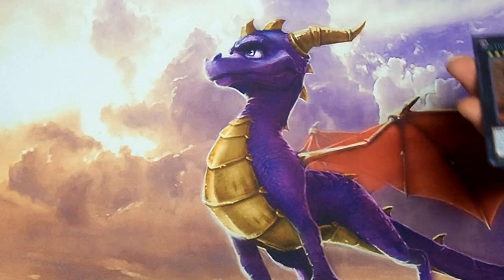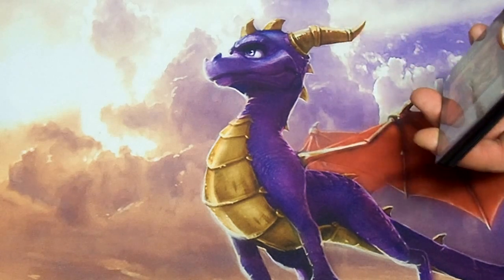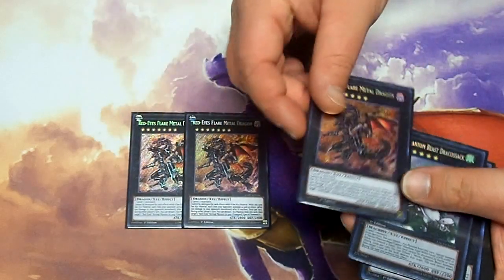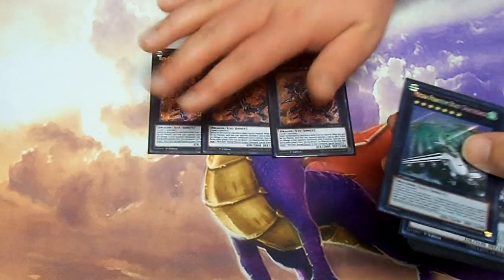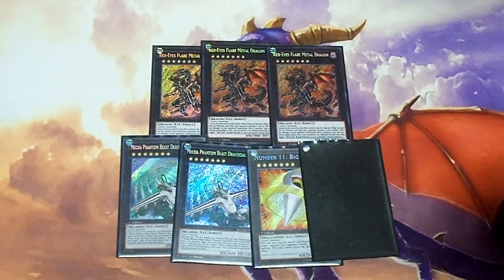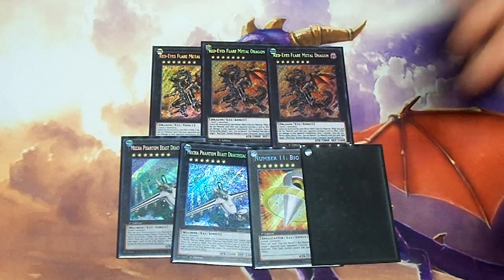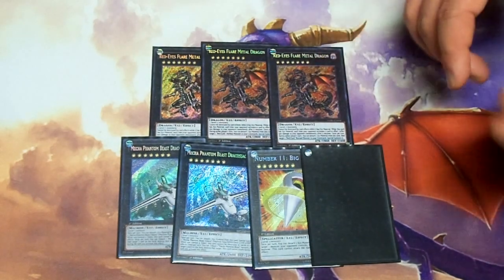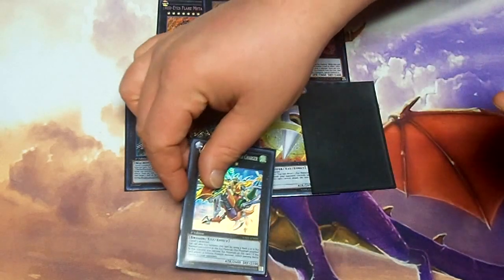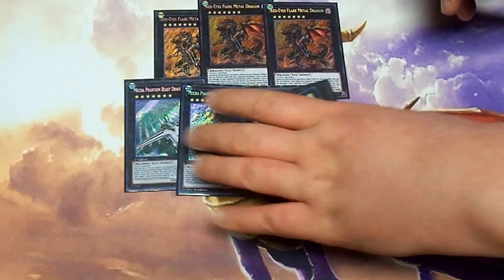Now for the Xyz Monsters — there are no Synchros since I took out the Tuners, as I felt they weren't really necessary in this deck anymore. I made this deck a little more Xyz-based than it used to be and cut out the Synchros for now. We're still playing 3 Red-Eyes Flare Metal Dragons — no explanation needed for this bad boy. Then 2 Dragosack, 2 Big Eyes — I only have 1 Big Eye currently but I did order a second one recently. And finally, 1 Gaia just in case I need to go for pure damage plays. Those are my Rank 7s.